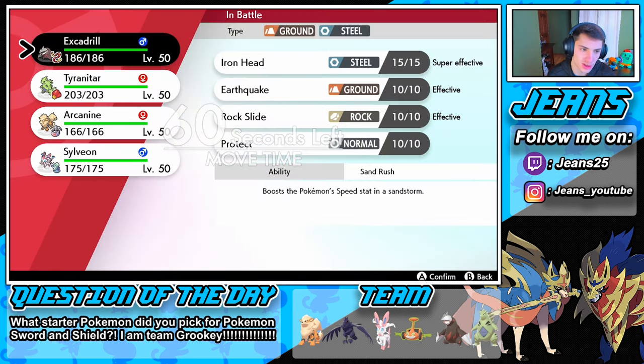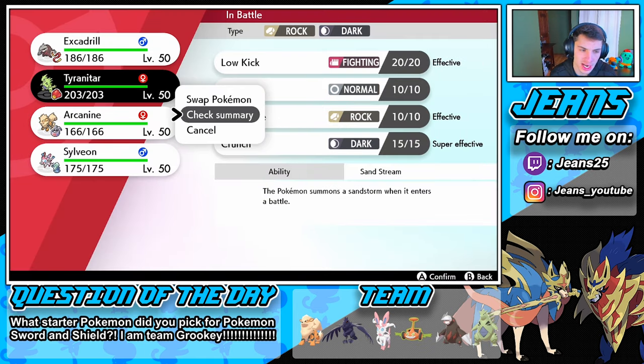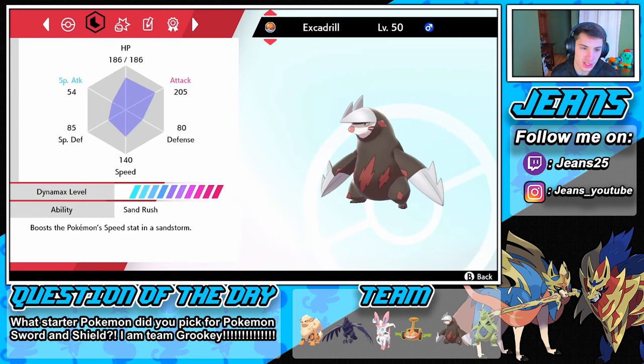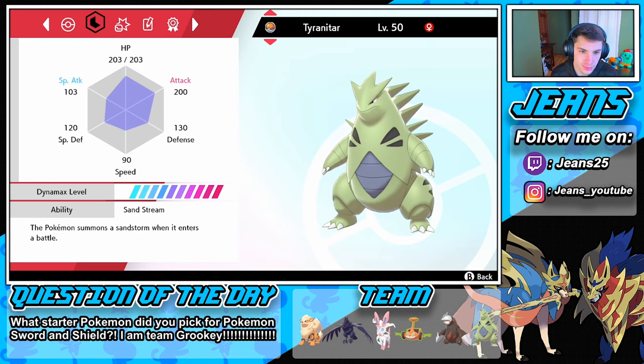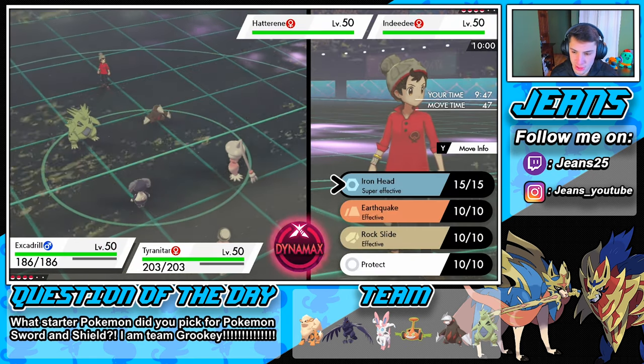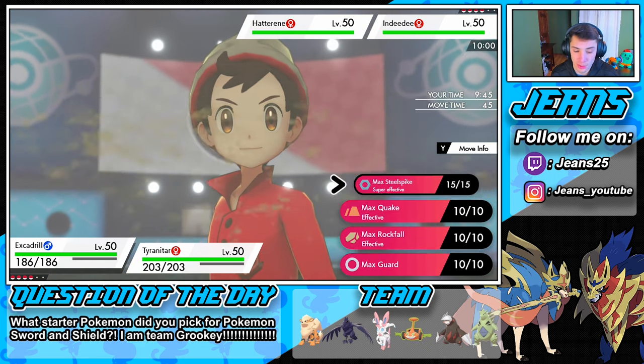Let me check my attack — 200, 205. We're definitely going to roll out with Excadrill here. They're both very strong, but we've got to make sure we tap up this Indeedee, so we're gonna Dynamax.